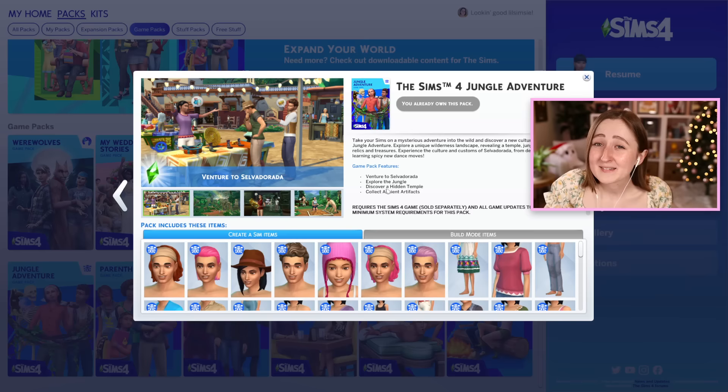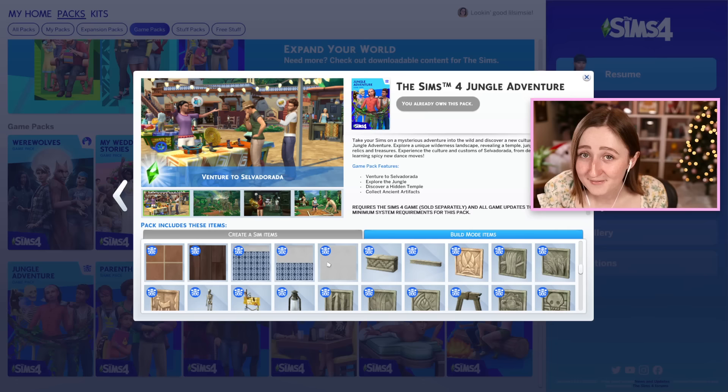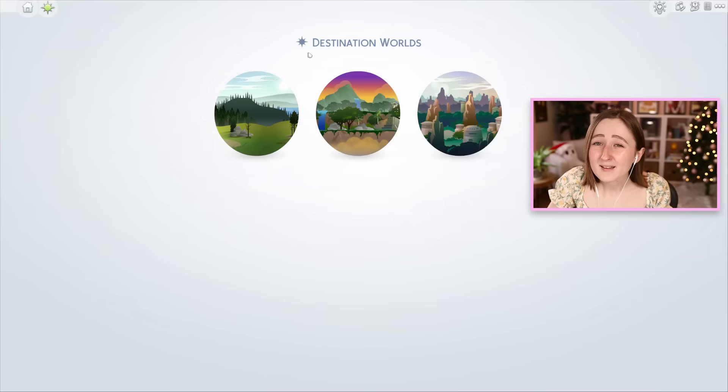Next we have Jungle Adventure, and this one has a lot of similar points to Outdoor Retreat — really similar vibes. You can go on a vacation to a small vacation world, you can do some collecting and stuff. I think this one's a little bit better than Outdoor Retreat, but I do use it less. The pack has a lot of really nice CAS, but it has some of my favorite build items ever. It's got really good landscaping that I use all the time, and these floors and wall tiles are some of my favorites in the entire game — I am obsessed with them. I use these the most out of anything else in here.